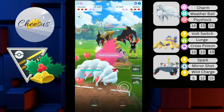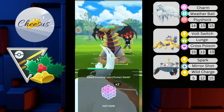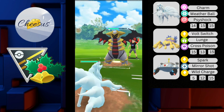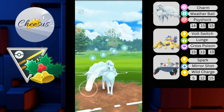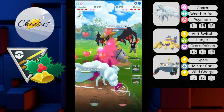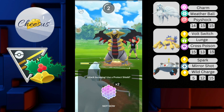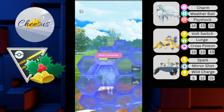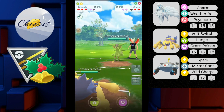Jumping to the next battle. We have Alolan Ninetales against Giratina — Dragon Breath Giratina, which is actually lovely. The opponent doesn't switch out. He throws Ancient Power and gets the boost. I throw Weather Ball immediately to chunk its health — he no-shields. I try to quickly Charm down but he gets to another charge move. If it's Ancient Power it will take me out, so I shield — but it's Dragon Claw.